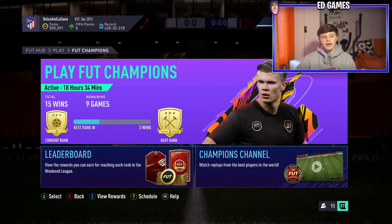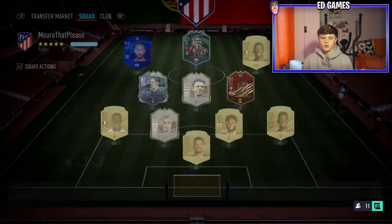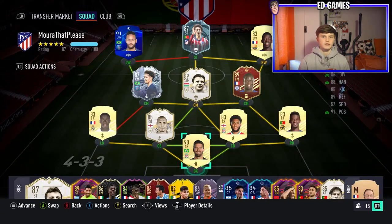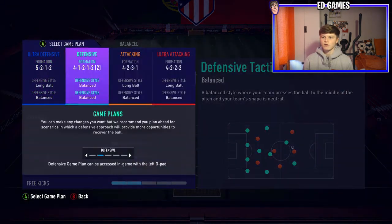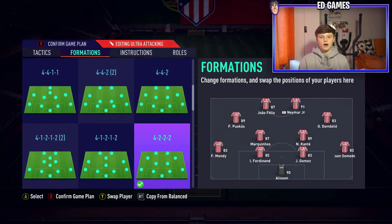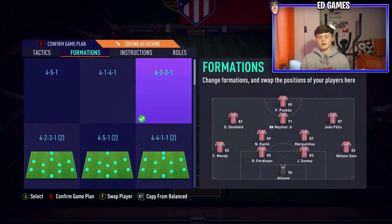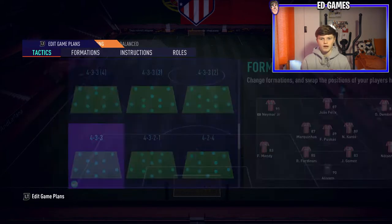Welcome to episode 21 of Road to Glory. On screen you'll see my FC Champions gameplay - we needed three wins to get our 18 wins in Champions, which gets us our final tokens for the icon swaps 83 plus pack and the 85 plus pack. We're going to open both of them in today's episode, which should be pretty good. Going live after this gameplay.